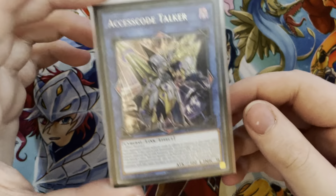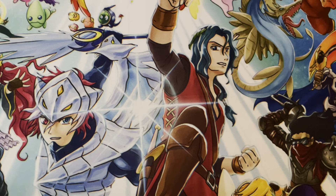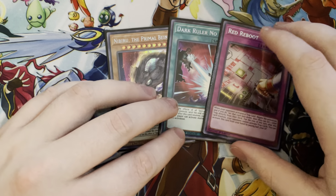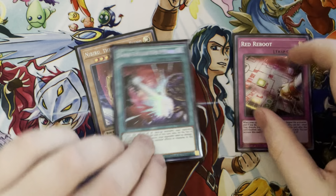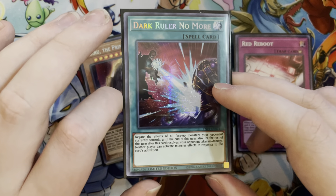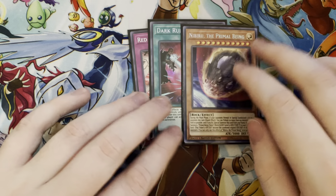The final Extra Deck monster is Access Code Talker — just being able to make this big boy and end games is super good. Moving on to the Side Deck. First are one-ofs: one Nibiru, one Dark Ruler No More, one Red Reboot. I haven't seen a lot of back row decks lately, but Red Reboot is always super clutch. I wanted to play two Dark Ruler but couldn't find the space, and I can't play four Nibiru, so one Dark Ruler is pretty okay. Then the third Nibiru — you have two in the main and then side the third one in.